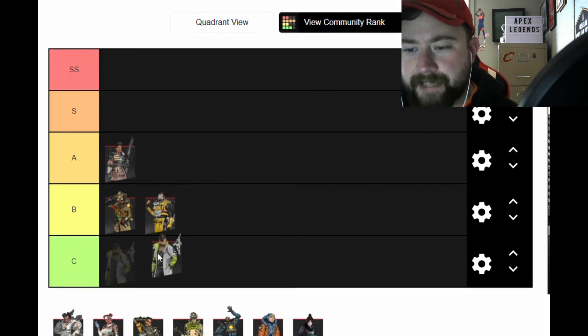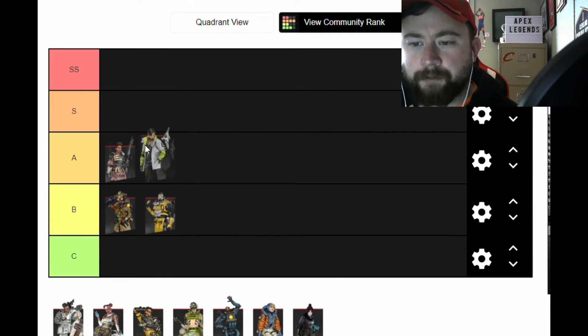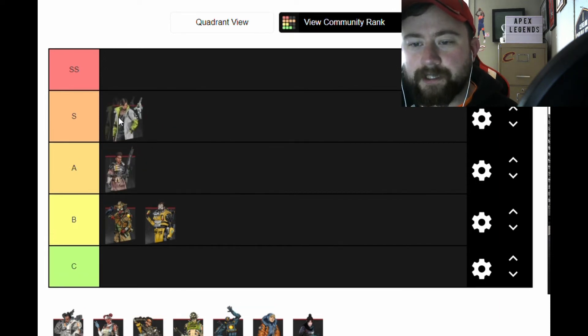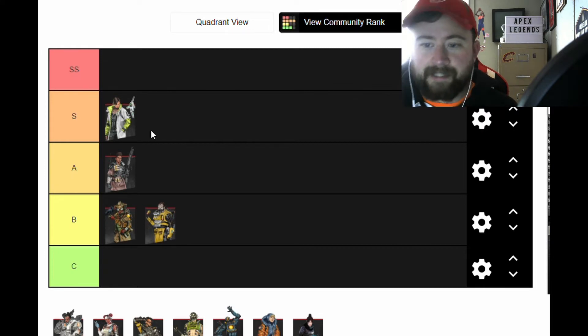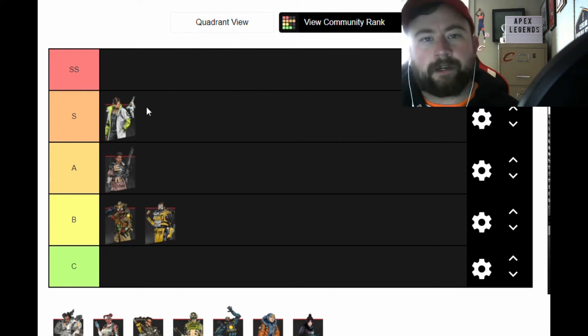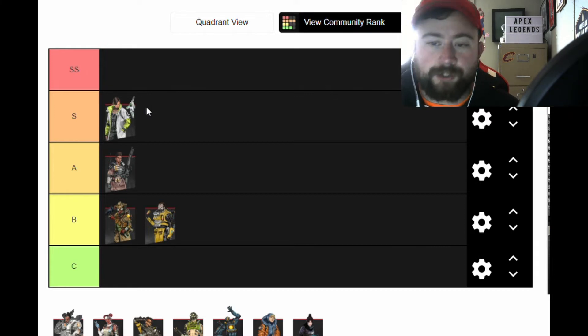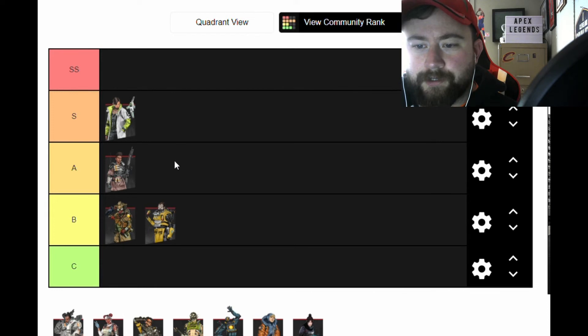Crypto can be used very tactically and aggressively, but most people use him very passively. With the EMP buff, he's super effective if you're communicating as a team. The drone buff — where it's a two-shot now — is great, and I wish it were a little quieter. The big change on the EMP where it doesn't affect teammates is huge. If you communicate and say 'I'm EMPing,' that's awesome. He's in a really good state.